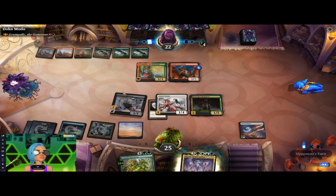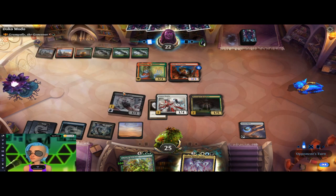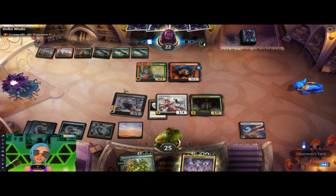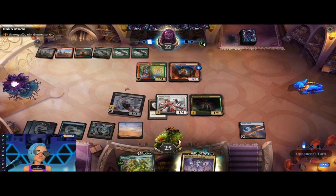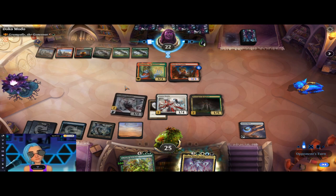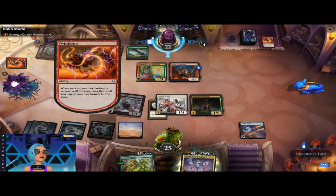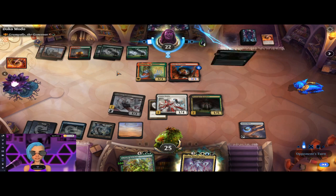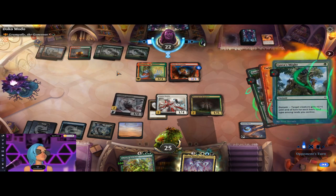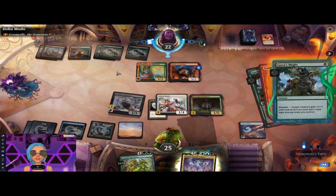More goblin shenanigans — you still don't have reach or flying so I don't think we need to worry quite yet. I will say this deck could use a little bit of board wipes — maybe a Master of Cruelties would be great, I just don't know what I would take out for that. Oh, you're copying spells — uh oh, we could be in some serious trouble with that.